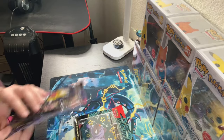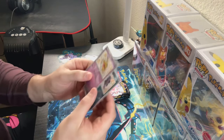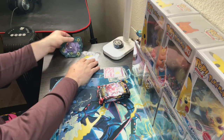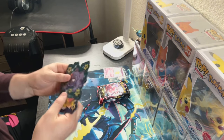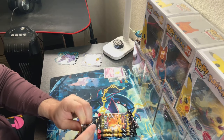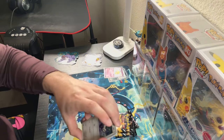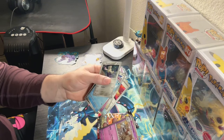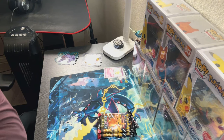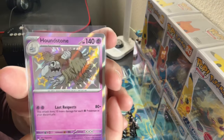Now into the six packs from the three-pack blisters. Each blister has a code card, then two promo cards — don't think they're from the actual set — and two shiny stickers, which are actually kind of hard. So we have six more packs. There should be at least one hit per three packs. First pull — Houndstone! Baby shiny Houndstone, yes sir! Pack one, one hit.